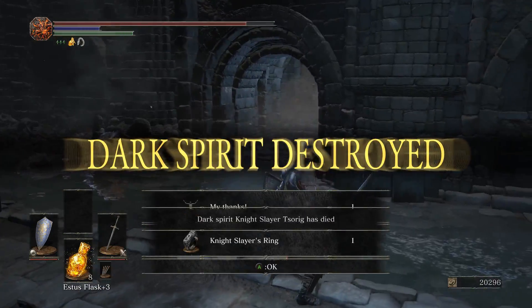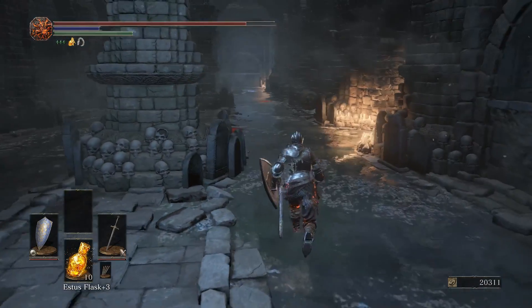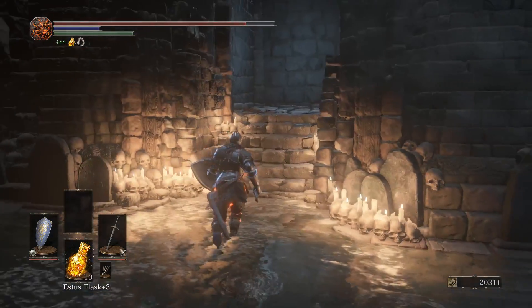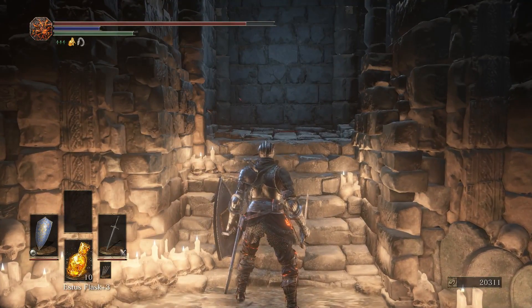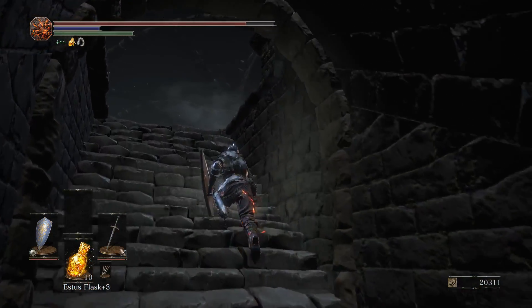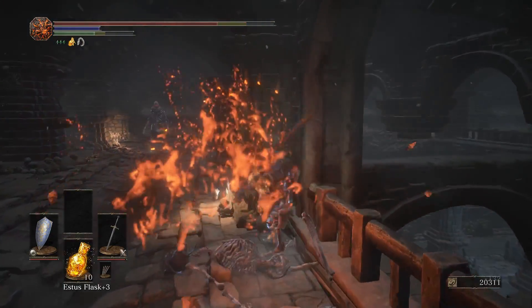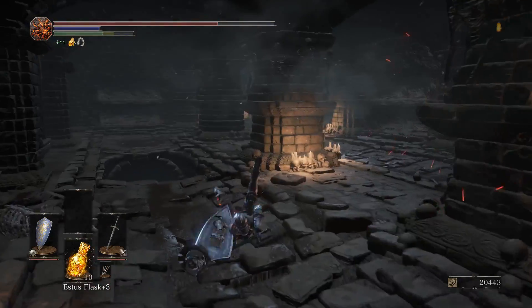From that we get the Knight Slayer Ring, and we actually get a gesture from that too, so you definitely want to do that. Going up here on the right there'll be one of the skeletons with a hat above us — kill that right away, it will break open the skeleton ball down below, and I think it gives us a dark gem. The deep gem is basically a dark gem without scaling.